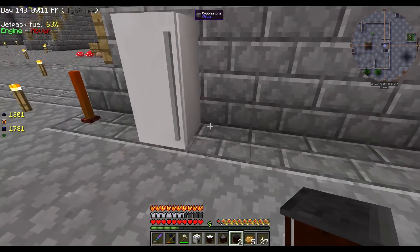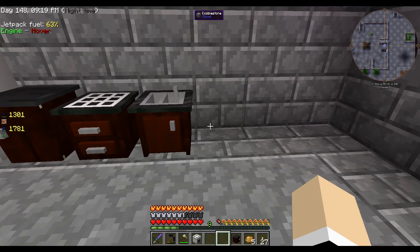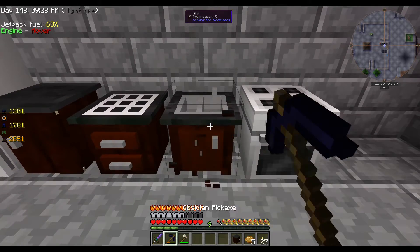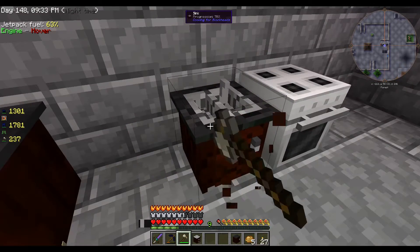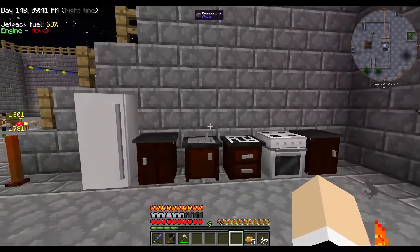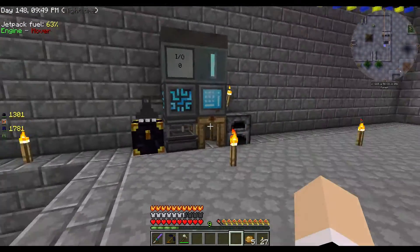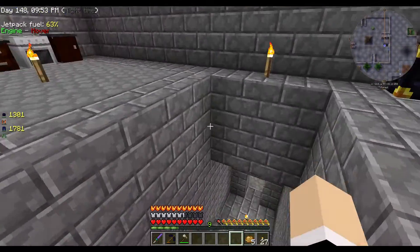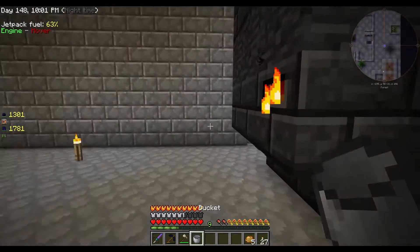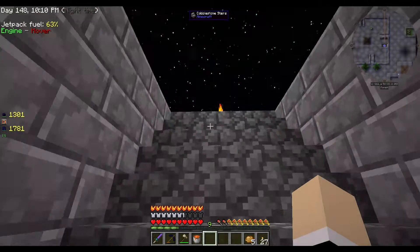Getting birthday messages - let's put the sink there. Actually, let me move some of these. You can prep your stuff next to the stove. Some of these break by axe and some break by pickaxe. We can never remember which is which. So we have a toaster - awesome.